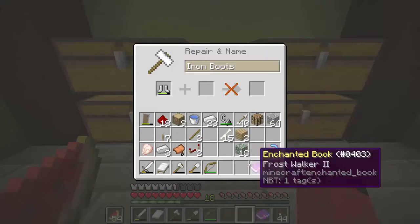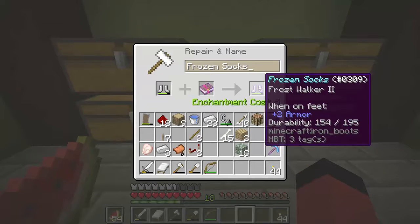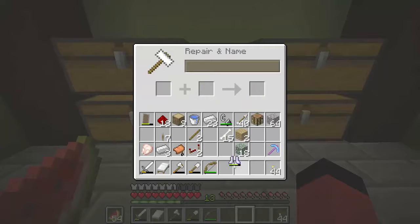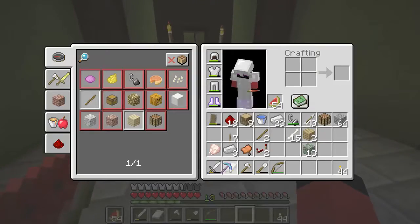Iron boots — I'm going to put the frost walker on them. How should I call my boots? I want to call them something. As you can see I have a lot of experience levels. I'm going to call them Frozen Socks. There we go — Frozen Socks. Now we have frost walker and a fortune 2 pickaxe.